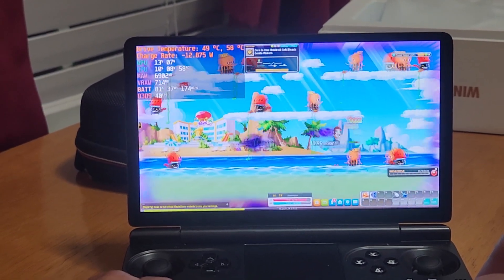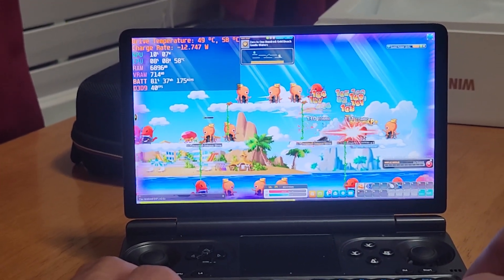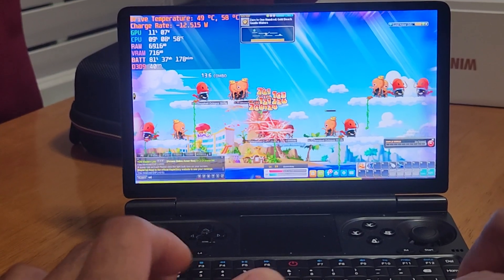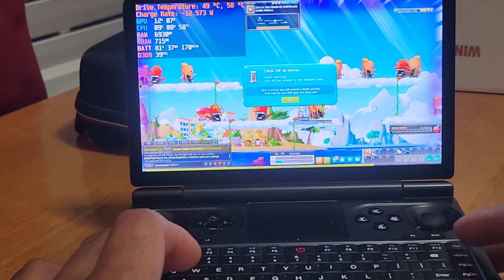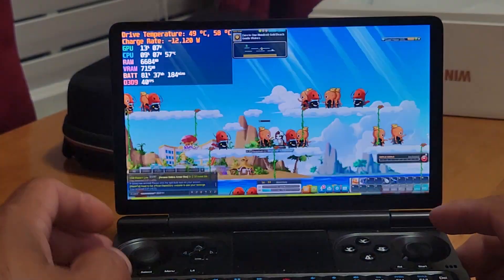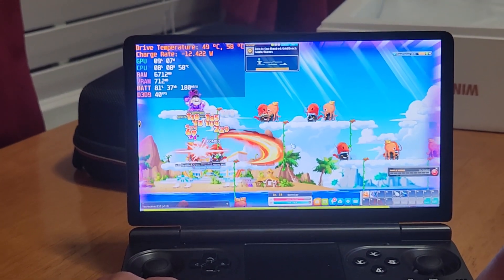I'm just leveling up, trying to reach level 100 with this zero-to-100 star quest. I spotted an orb and picked it up — turned out to be experience. I think I accidentally opened a menu and my clicks weren't registering for my health potion, which led to my death. When you die you get an experience penalty, but it won't matter much in this extra experience area.